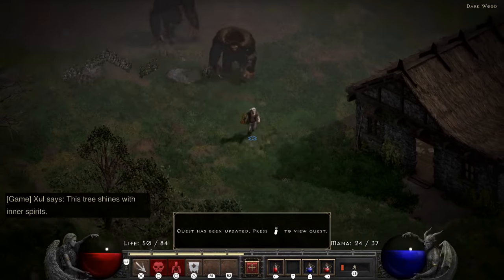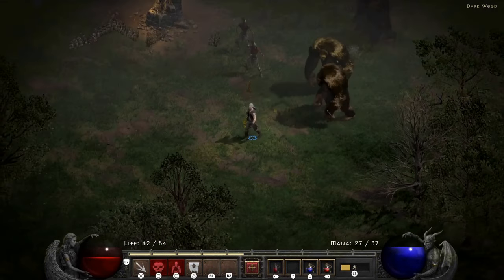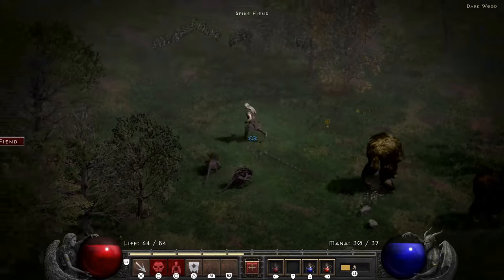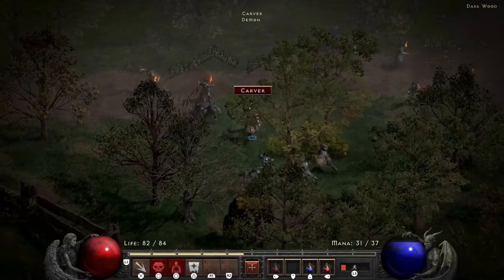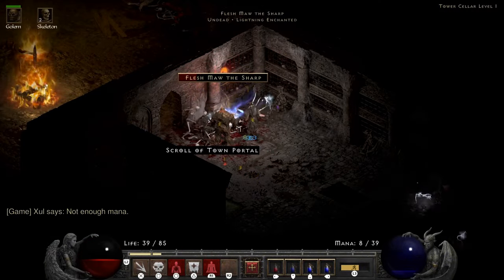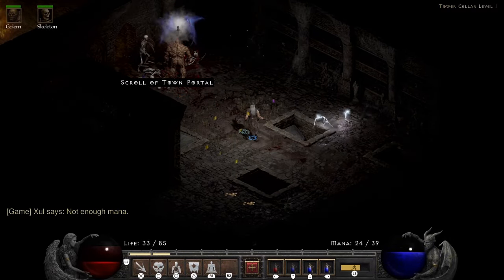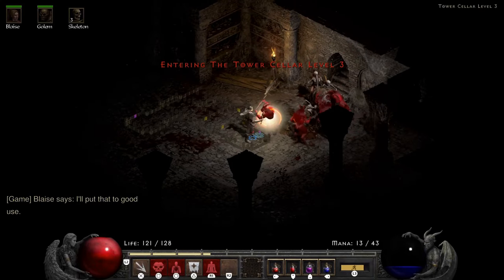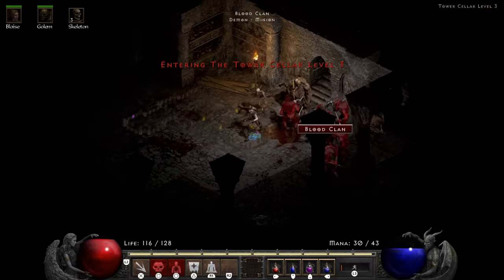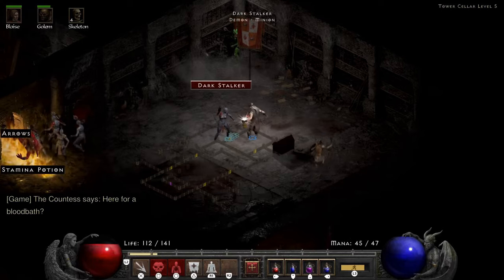We get to the Dark Wood and run for our lives — the roots just beat us. Gotta run for the hills. We head to the tower cellar as usual where we almost die, but we make it. Going through that door, the game is just mean — every time I went through that door it was just a boss pack waiting. Why would you do that to me?